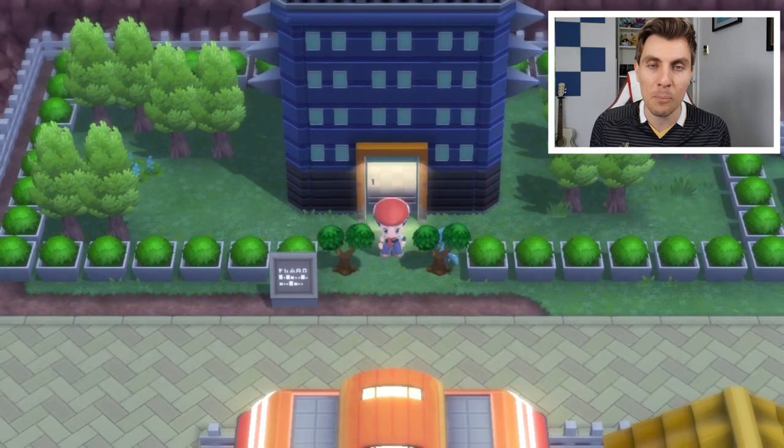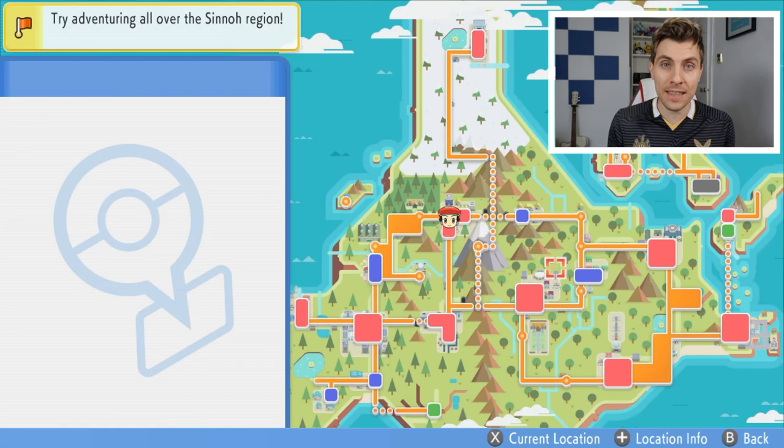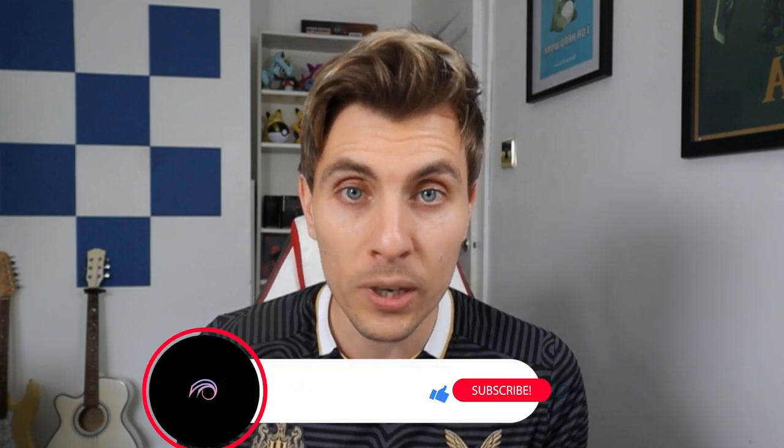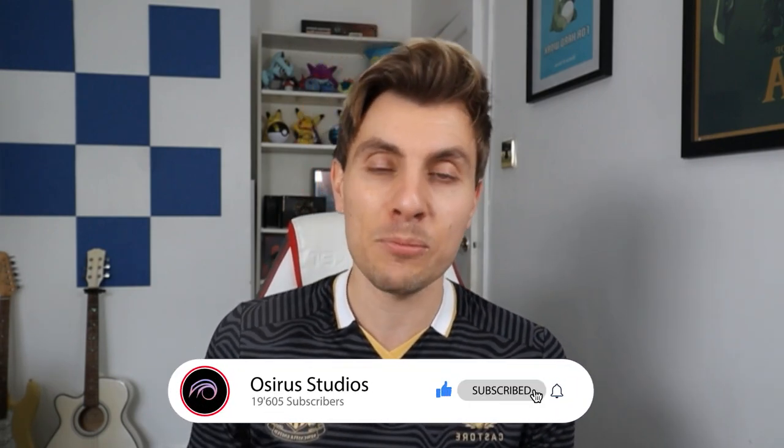That wraps up Rotom. Just remember that this is post-game content, so you're not going to be able to access this encounter until after the Elite Four — until you beat the game. I hope you found this guide useful, friends. If you have, please consider dropping a like on the video — it really helps out the channel. If you've enjoyed it and you'd like to see more Brilliant Diamond and Shining Pearl content, do consider subscribing. Thank you so much for tuning in. Have a great rest of your day, and I'll catch you all for another video very soon. Take care and bye-bye.